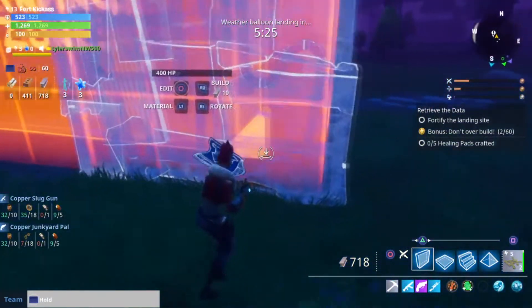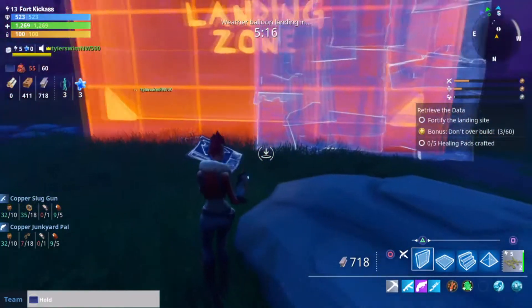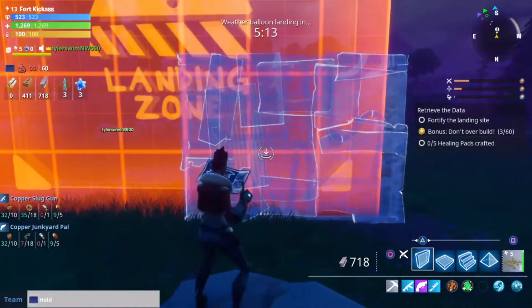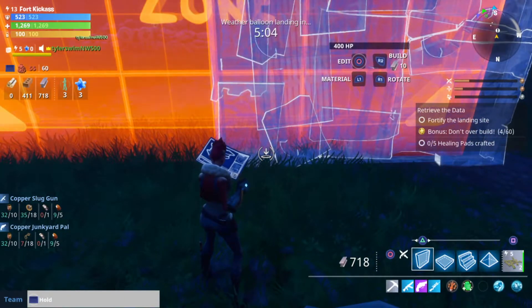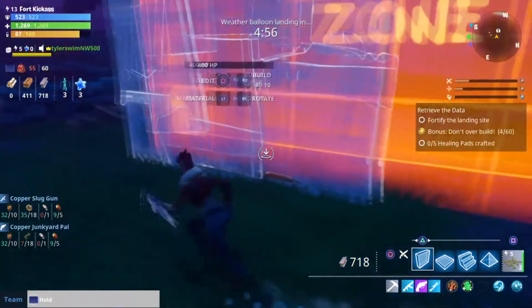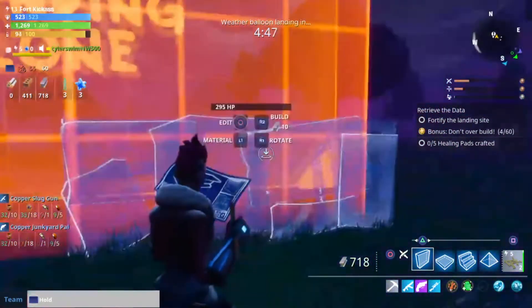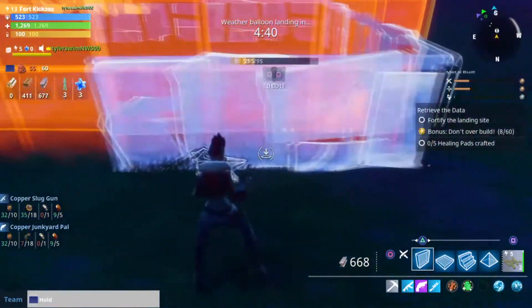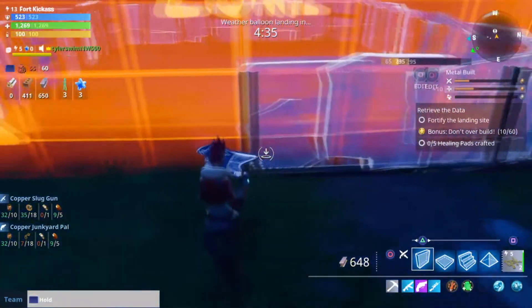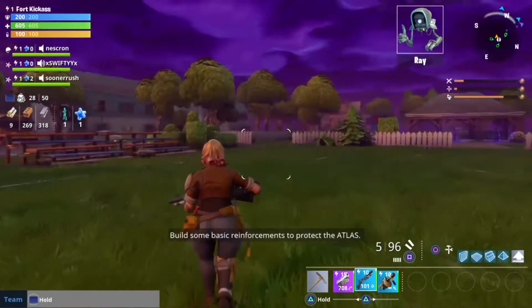Nick talked about in our tips and tricks video a pretty good way just to start out. So, what you want to do when you base build — and this is excluding your personal fortress — is you want to be very conservative at first, just trying to protect whatever you're trying to protect, whether it's the atlas or the other objectives in this game. Build off it a little bit, but don't go in any specific direction. Don't try to foresee where they're going to come from, because in the beginning they spawn kind of far away, but then later doors start to spawn all over the place and the husks can literally come from everywhere. So you want to build conservatively at first, and then once they start attacking, maybe have someone hang back if you're playing with other people, and have them build up towards that direction as more of them start showing up.